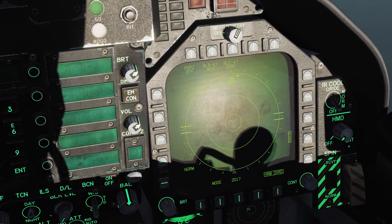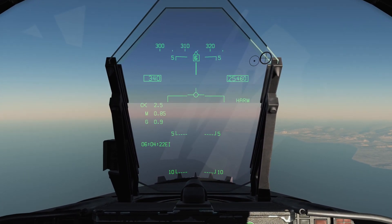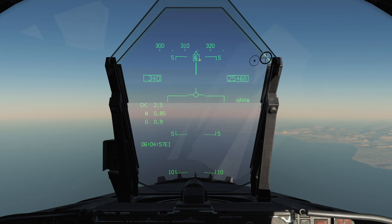I have the RWR repeated to the HUD. Notice I have a pair of sixes overlaying each other with a box around them. In self-protect mode, the HARM uses data from our radar warning receiver to provide targeting info for its seeker head — in this case, it's putting a box around the selected radar emitter, namely this SA-6. By pressing the scan/raid/FLIR FOV button on the HOTAS, I can cycle through which radar the HARM is targeting via RWR data.